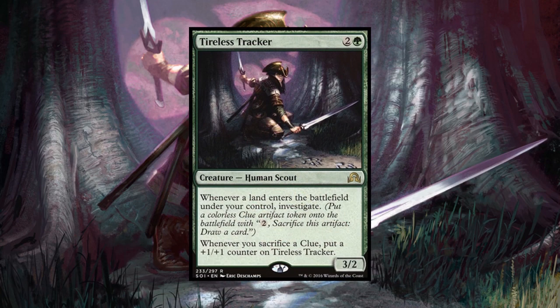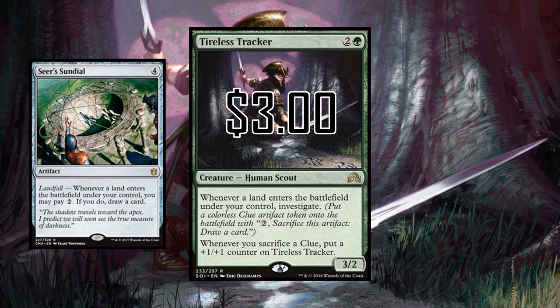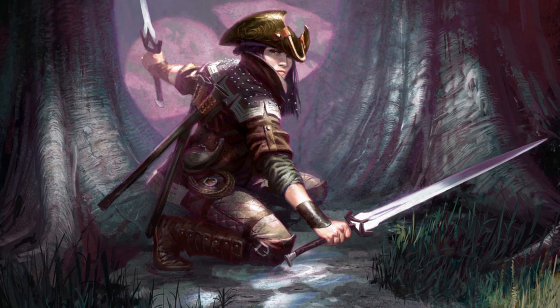I don't know why I'm talking about Sorin's card draw when Tireless Tracker is in this set. Two and a green for a 3/2 — when a land enters the battlefield you can investigate, giving you a clue token you can pay two and sacrifice to draw a card. This is like a way better Seer's Sundial because you can store up clues and crack them later. Tireless Tracker grows too, and it's a great pickup at three dollars.